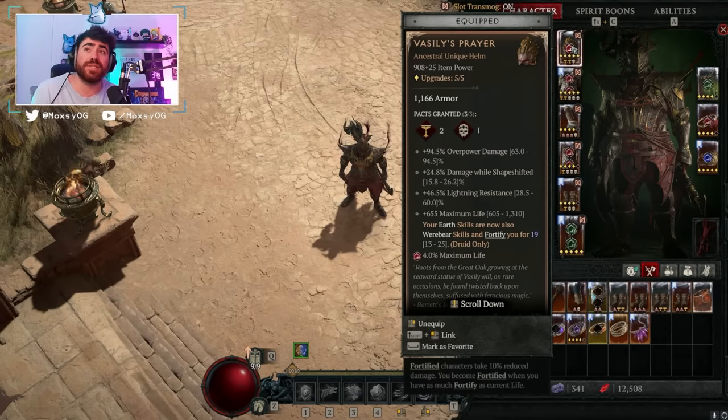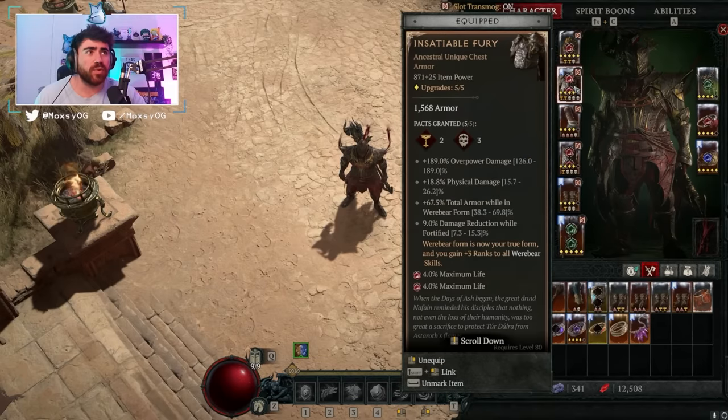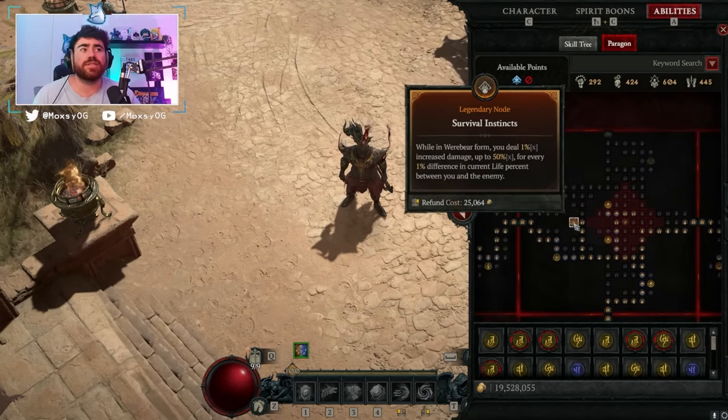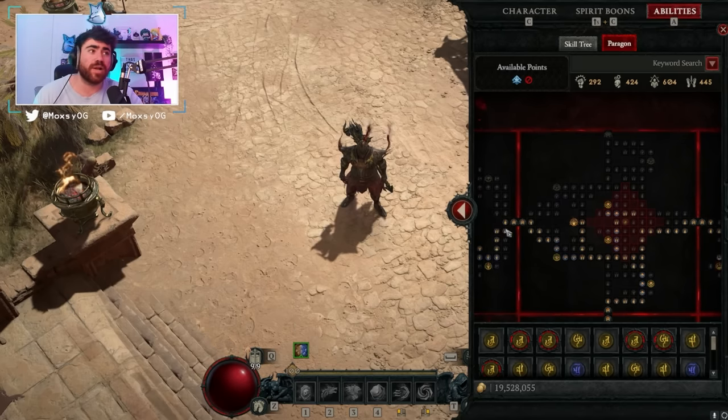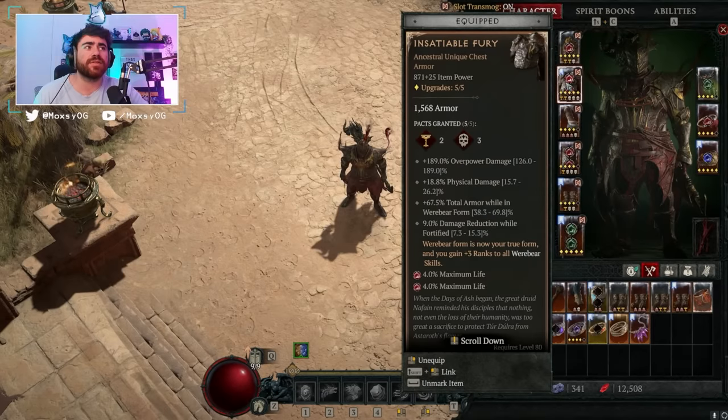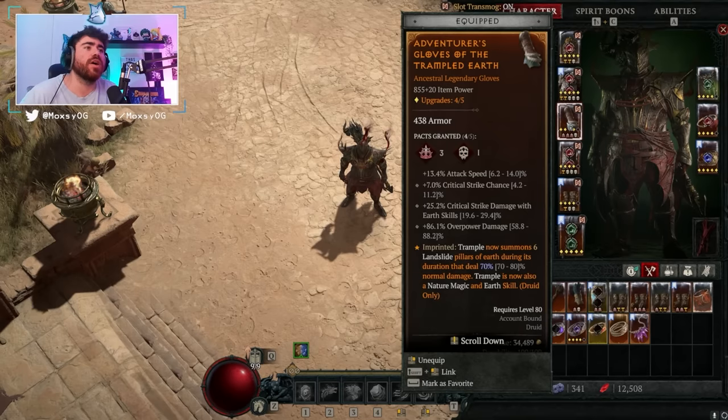Now let's get into the gear specifics. I'm going to be using Vasily's Prayer. There are other options, however Vasily's Prayer gives us the Werebear tag for our earth skills — mainly Boulder — and this allows us to add multiple ways to scale it. For example, we can add Insatiable Fury, which gives us plus three ranks to our Werebear skills. On top of that, we can get paragon nodes such as Survival Instincts: while in Werebear form, we deal one percent increased damage up to fifty percent for every one percent of current life. This gives us a ton of extra damage, and when we're casting boulders we're going to be in Werebear form. These two synergize really well together. If you want more survivability, you could take off the Insatiable Fury, but those plus three ranks are really really nice.